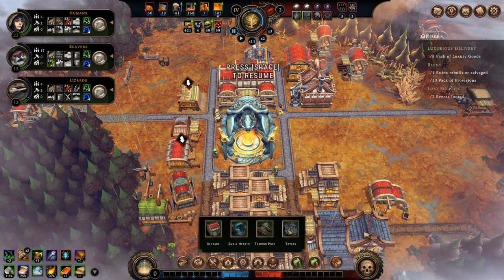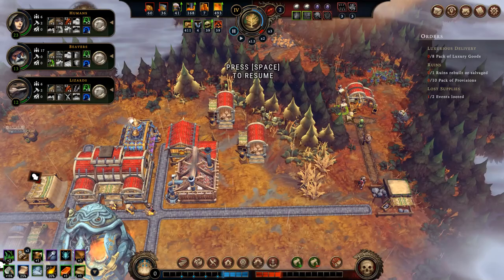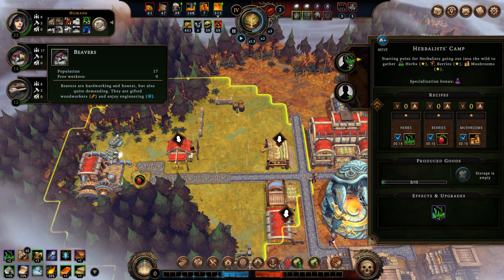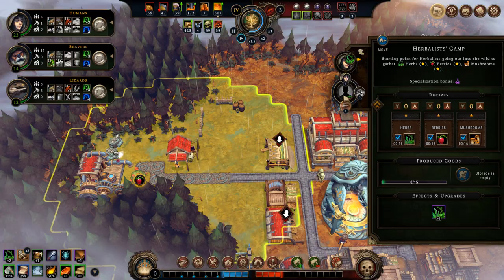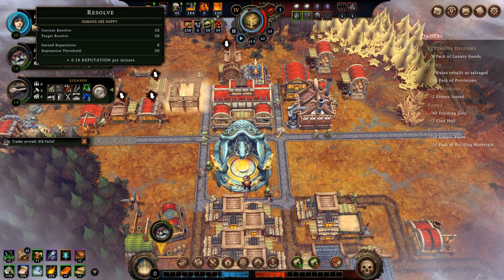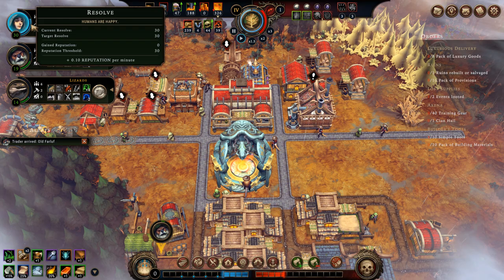Now that the herbalist camp is finished, the specialization bonus is alchemy — something harpies are good at, not the races I have. So I'll just put two humans here to get some of these berries. You can see that the humans now have such high resolve they are at their limit where they start giving me reputation — plus 0.10 reputation per minute, meaning my reputation is now passively increasing from the resolve of humans who are now happy at their full resolve.